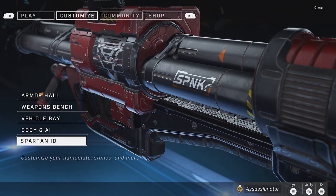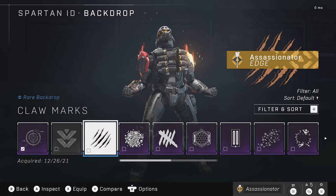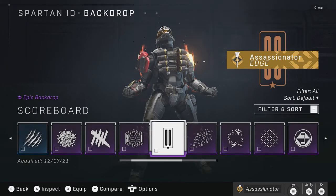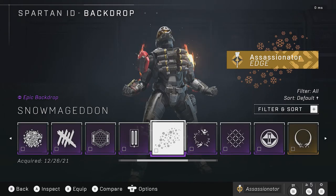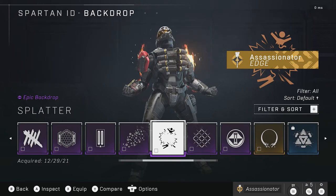We're getting towards the end. Hopefully you're enjoying this video and getting some insight on what has been available, when it was available, and what's still available. Going with Backdrops: Scoreboard was available as the reward for completing Ultimate Week 5. Then Snowmageddon, available during the Winter Contingency event. Tori Reflection is and was available during the Fracture Tenrai event, which will be back February 3rd — don't miss out on that. And Splatter, probably the best of the four you've been able to earn, available as the reward for Ultimate Week 6.